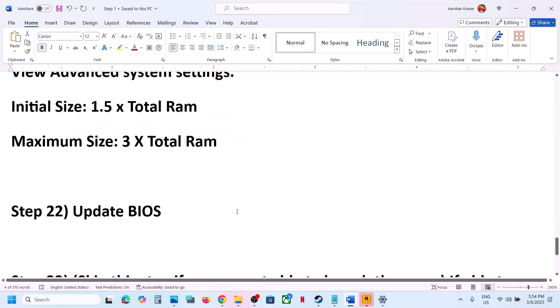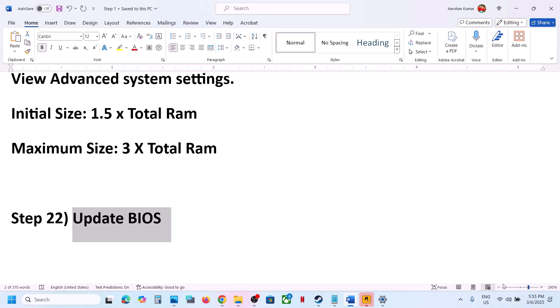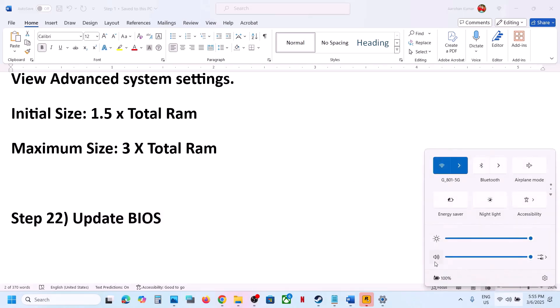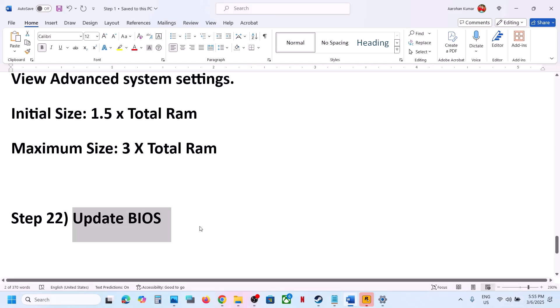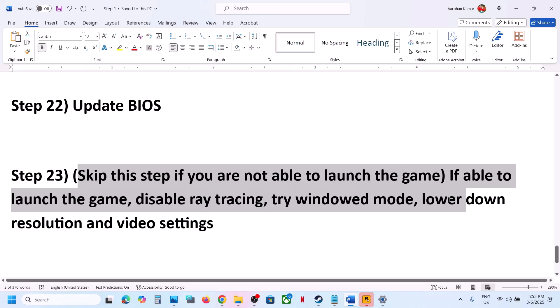The next step is to update the system BIOS. Go to your system manufacturer's website, select your model number, and update the BIOS. For laptops, make sure the battery is above 10% and the AC adapter is connected when updating the BIOS. After the BIOS update, launch the game.